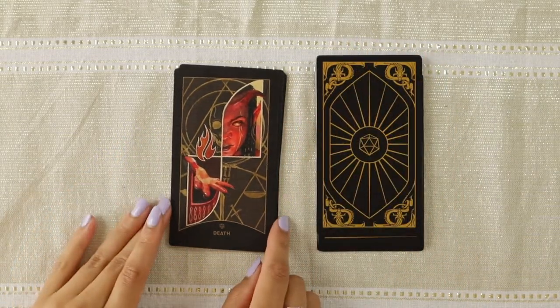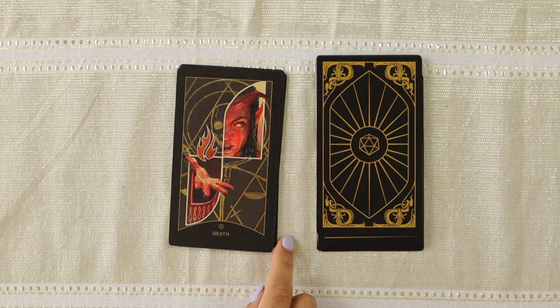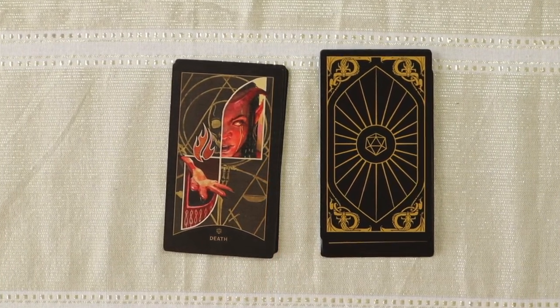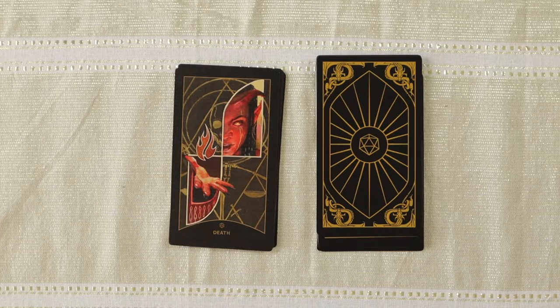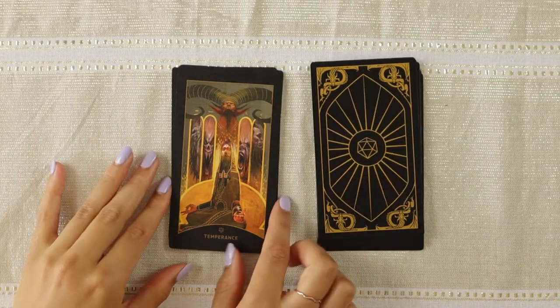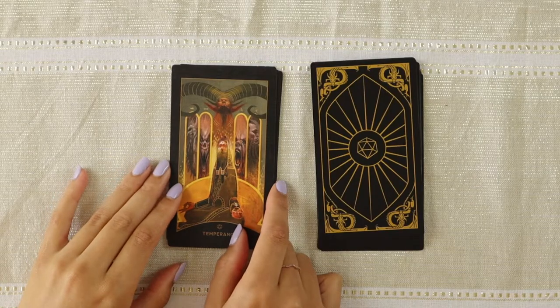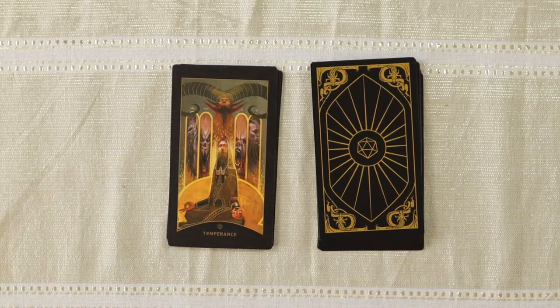I'm a pretty big fan of the Death card because it features a tiefling — a humanoid mixed with a powerful evil extraplanar being, so the fire element makes sense. Temperance is really interesting — there are all these little demons in the mirror. My first instinct when I look at this card is balancing your inner peace and almost like taming your inner demons. There's a lot of lore in D&D and you're allowed to make your own lore, which is fun.